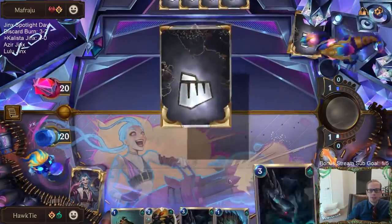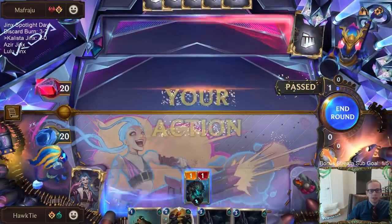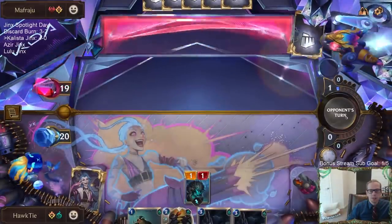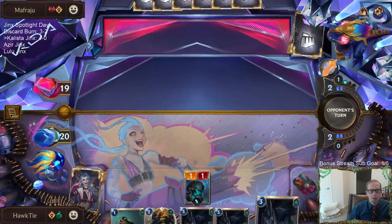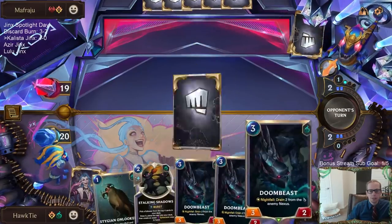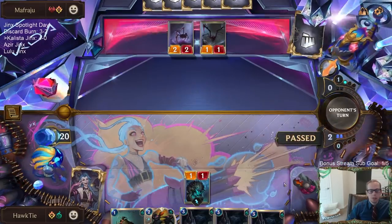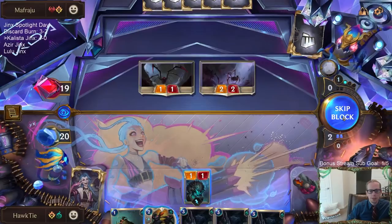I especially like Stalking Shadows because we're playing against a deck that will grind you down, so we need cards that can help in that respect. Stalking Shadows should help get us some extra cards. Maybe we'll find a Jinx. The bad news is we don't get to find Doom Beast off of Stalking Shadows.